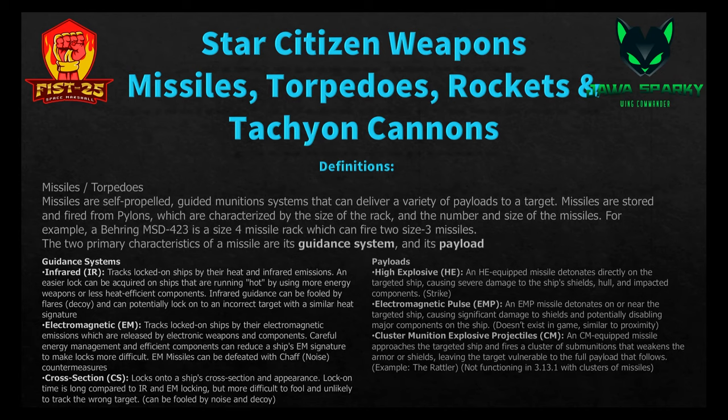Electromagnetic, or EM missiles, track locked-on ships by their electromagnetic emissions, released by electronic weapons and components. Careful energy management and efficient components can reduce a ship's EM signature to make locks more difficult. EM missiles can be defeated with chaff, called noise countermeasures in the game. Cross-section missiles lock onto a ship's cross-section and appearance — more like image recognition. Lock-on time is long compared to IR and EM, but more difficult to fool and unlikely to track the wrong target, though they can be fooled by noise and decoys.